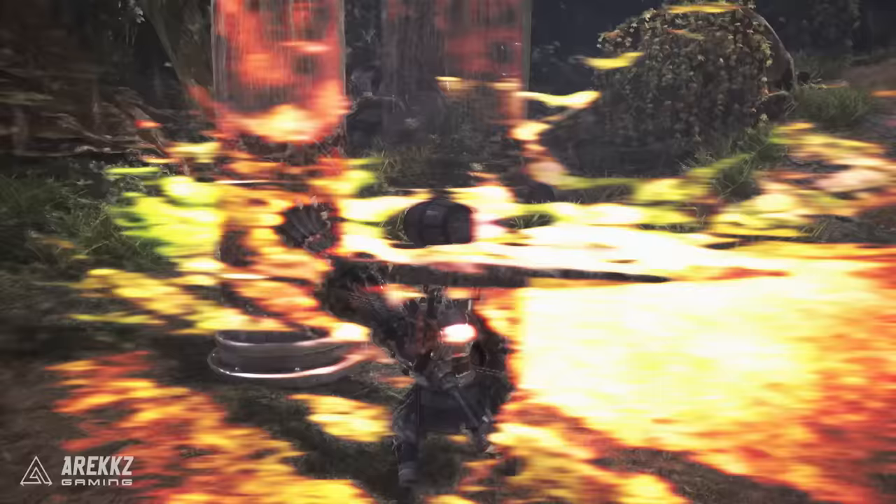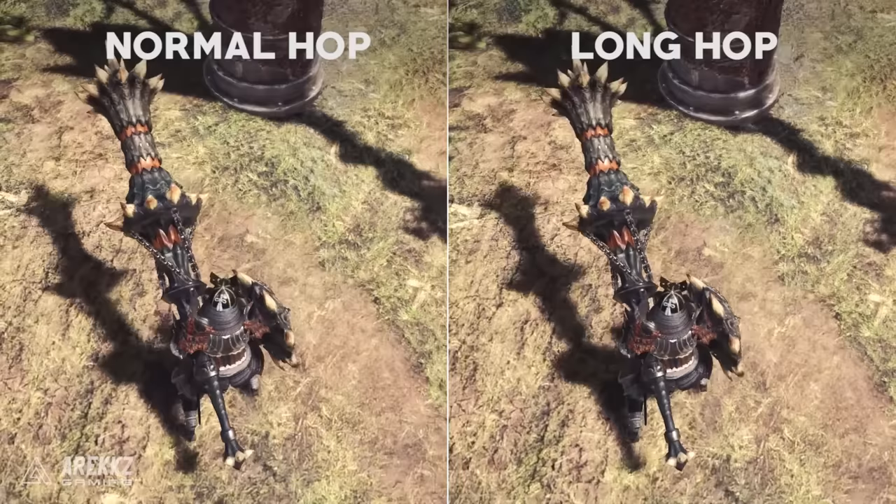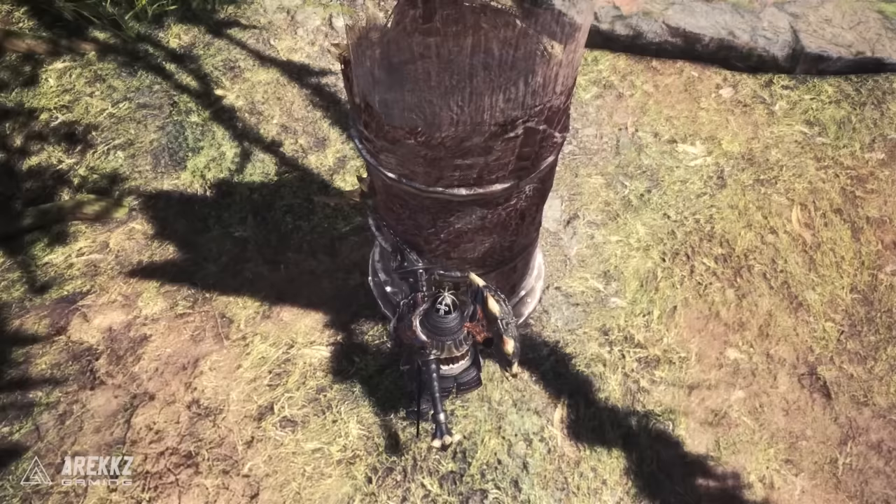Pressing back and holding X during the second or third backhop will hop you much further, ending the backstep chain early but covering significant ground. This is useful when you need to put distance between yourself and the monster.